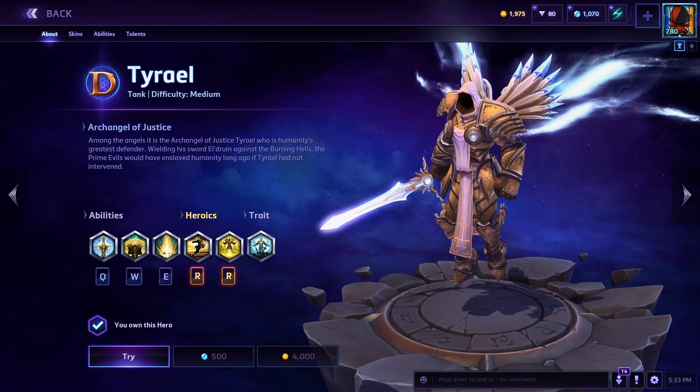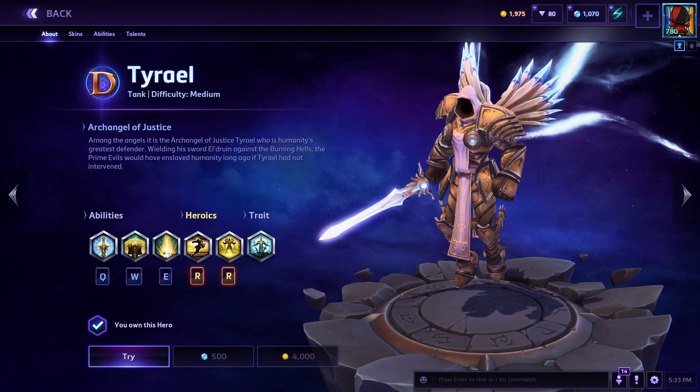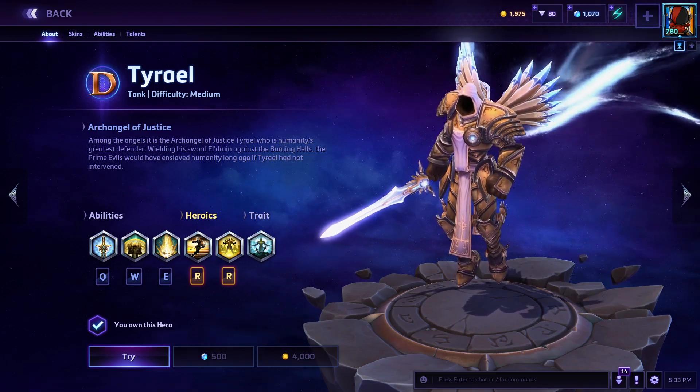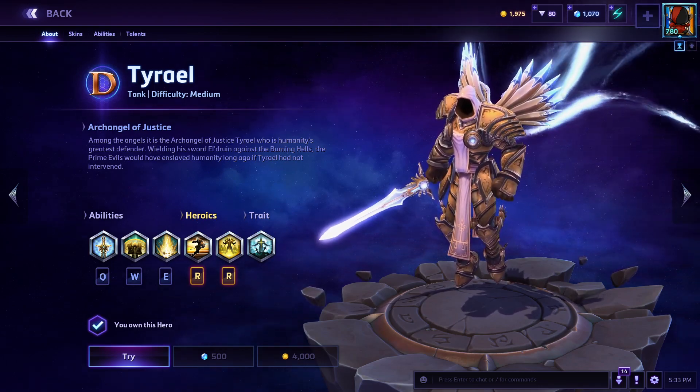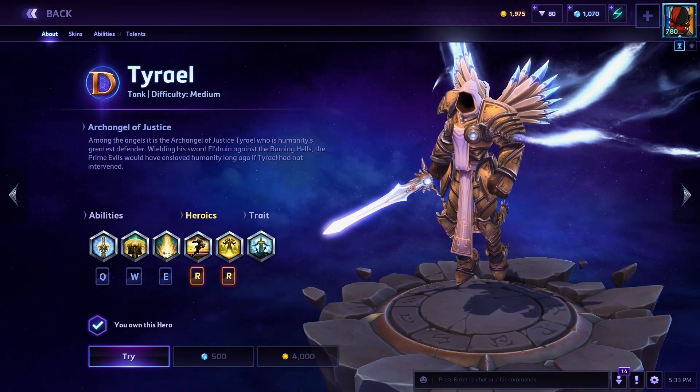Now, Tyrael, in my personal opinion, is one of the weaker tanks here. Just due to the fact that his numbers aren't quite where the other tanks are. I do really like his kit, but his kit doesn't have the base qualities that you need in a tank.